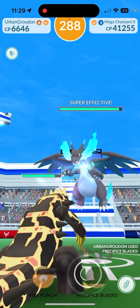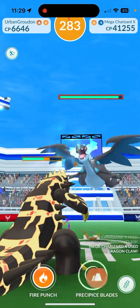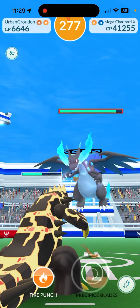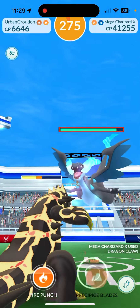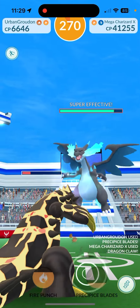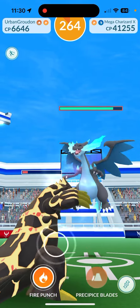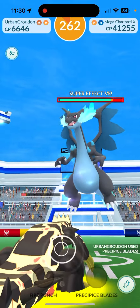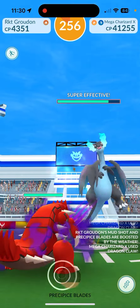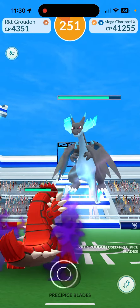We still have our two Groudons, and then we have Shadow Exegro, so we'll see. Notice how quickly it's using Dragon Claw. Precipice Blades charges so slow in raids, but in PvP it charges like nothing. Let's try to get a Precipice Blade here. This Dragon Claw's gonna take us out — that's okay. I've got the Shadow Groudon now. Probably get a couple Precipice Blades here, but we'll see how quickly it's gonna use Dragon Claw. There's one.